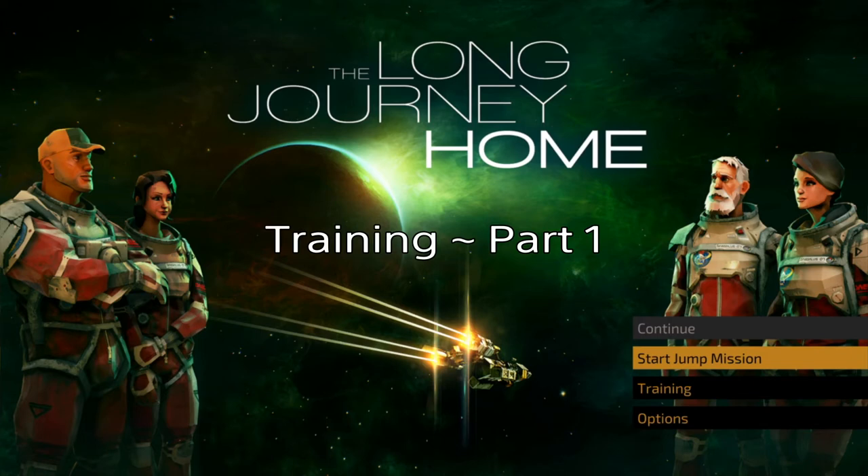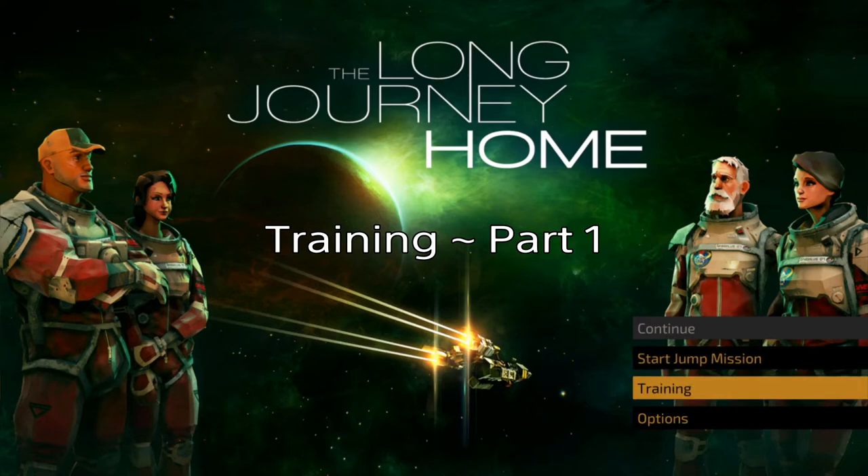Howdy gamers, old gamer guy here. I'm taking a short break from Red Dead Redemption 2 to check out a few small games I've downloaded in the last week or so. This one is called The Long Journey Home. I'll show the beginning of an actual jump mission, which I believe is procedurally generated and contains some roguelite elements where you die but retain things you've unlocked. But first we're going to show the training, because take it from me — I actually died during training, had a crew member killed and lost my lander.